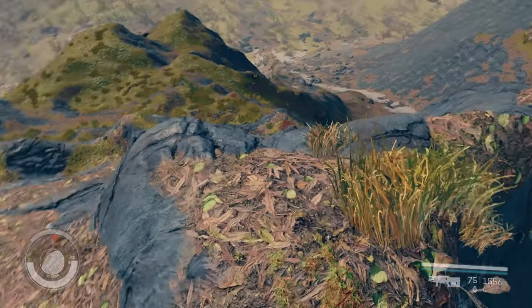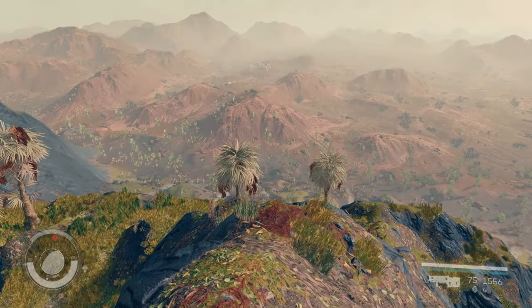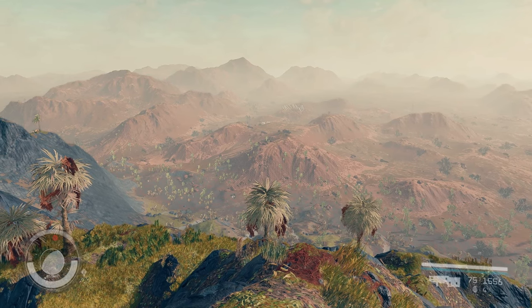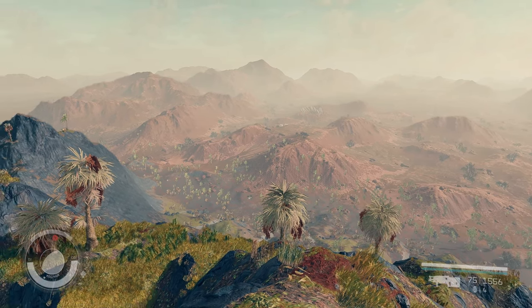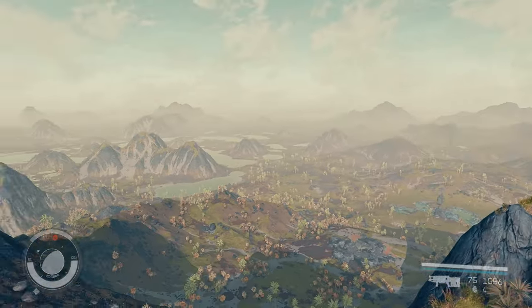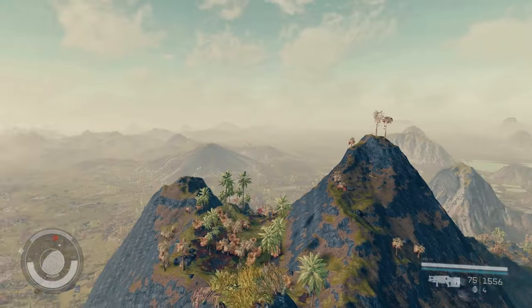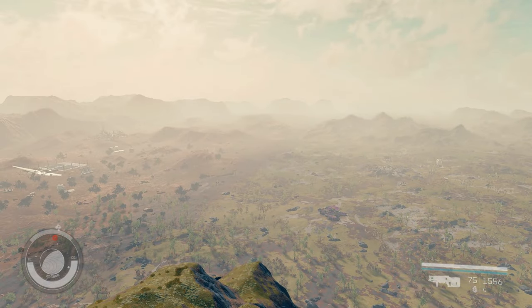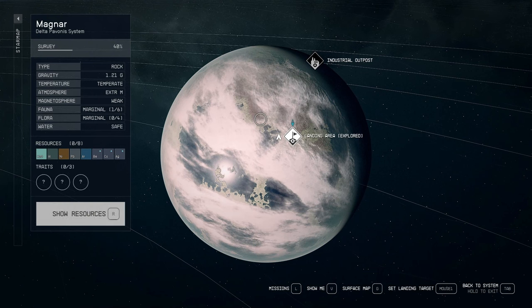Climbing up and over this mountain ridge to discover a completely new vista on the other side brings back a hint of that majesty of traveling by foot found in all of the other Bethesda games. So I'm going to show you how to do this for yourself. First, let's take a quick look at the planet map.